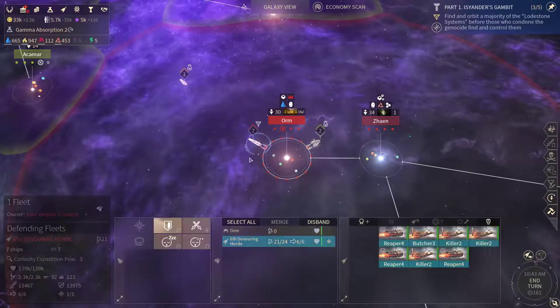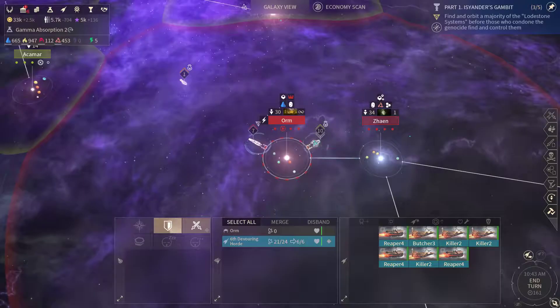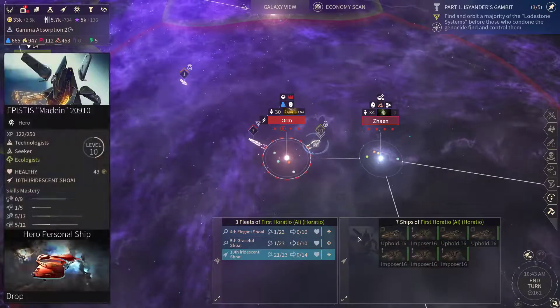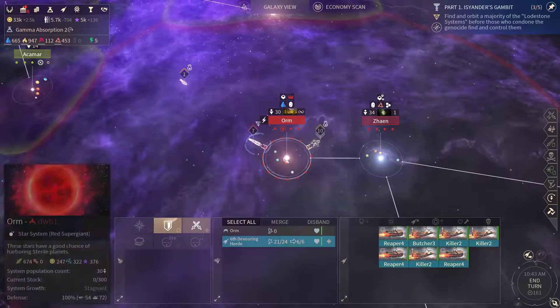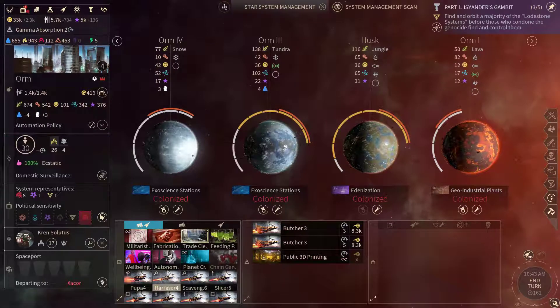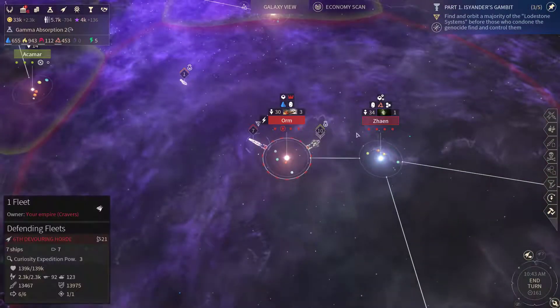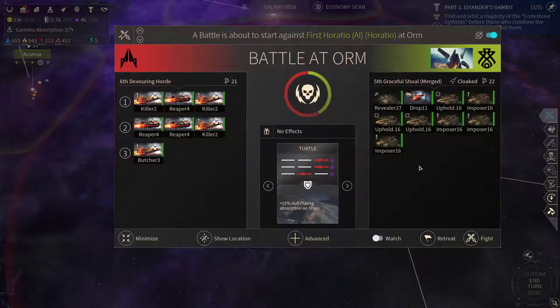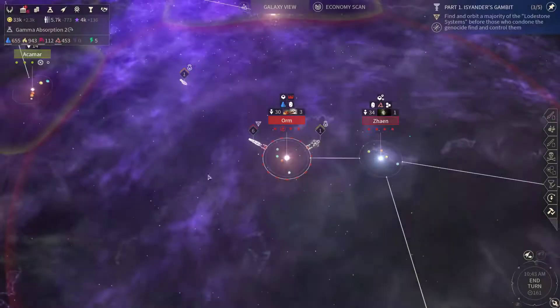So now let's get rid of that other ship. There's another fleet here — this one is quite similar to the other one. Need to get some more Butchers here. You can also get the Autonomous Administration. One minor victory — lost another Butcher.